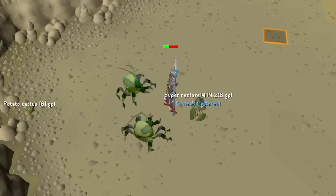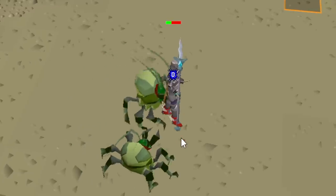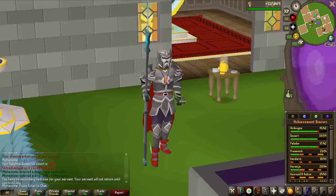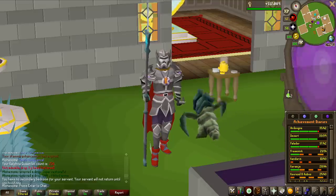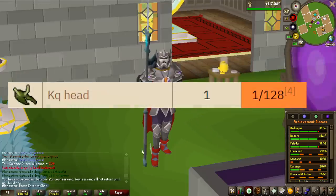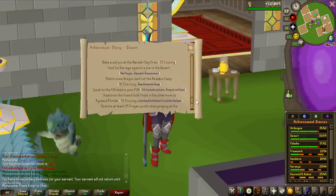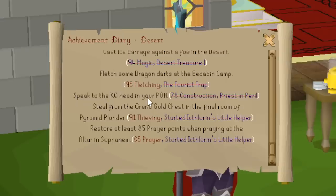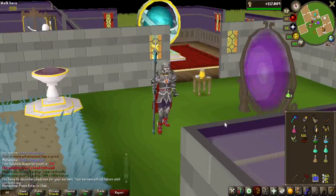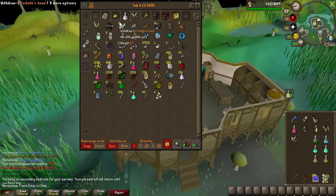We got a KQ head tattered. As it turns out, the KQ head tattered version is a guaranteed drop at 256 KC, which is double the drop rate of the normal KQ head. The reason is they wanted a failsafe so you would not get super dry on this item for the Desert Elite Diary where you need to speak to the KQ head in your player owned house. With this tattered head you can put it in your house, and I already have two KQ heads, but I'll use this one for its actual purpose.